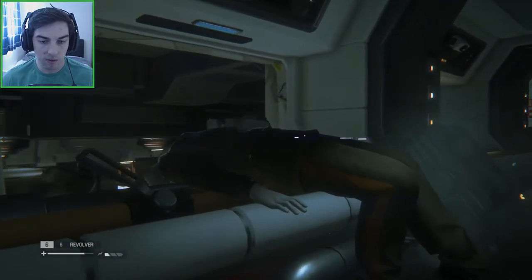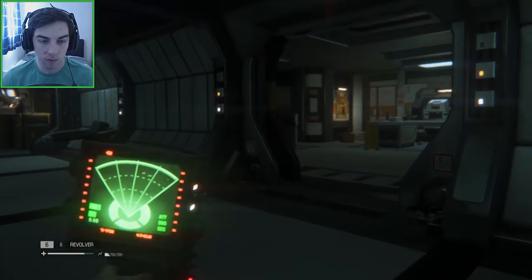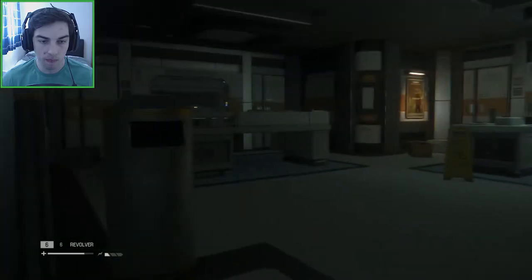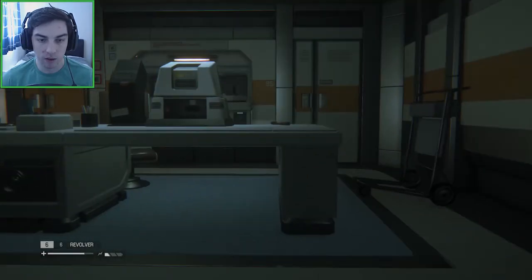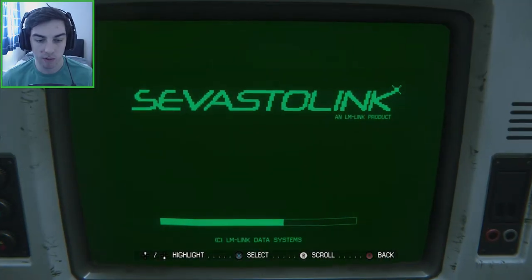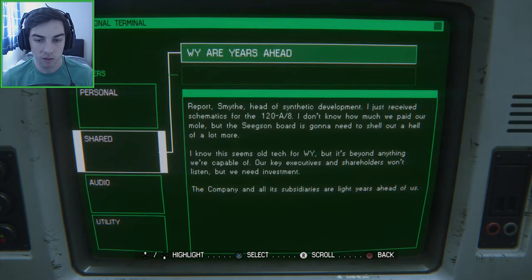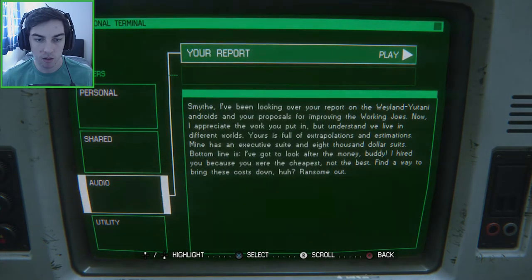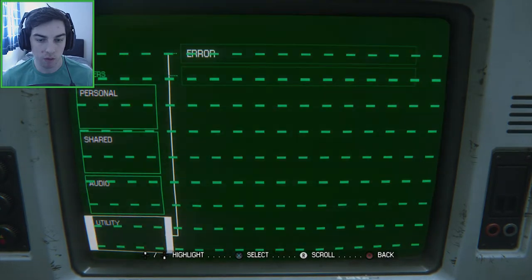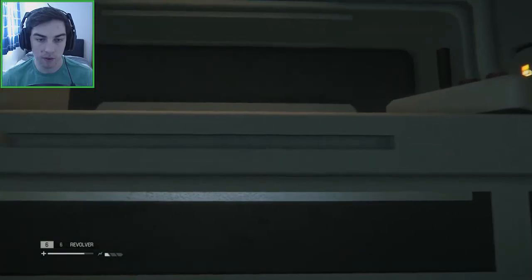There's a dead guy here and no one else over here. We can update the map with this terminal on the wall - the white light means you can normally update the map if you click on it. The computer shows no operation permitted - file corrupted. Just a few emails and nothing that can really help us.